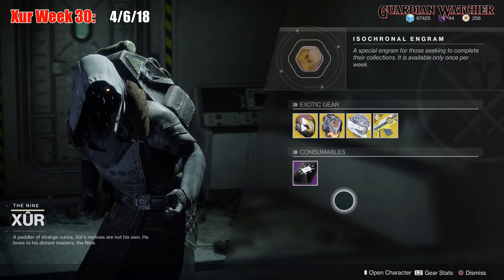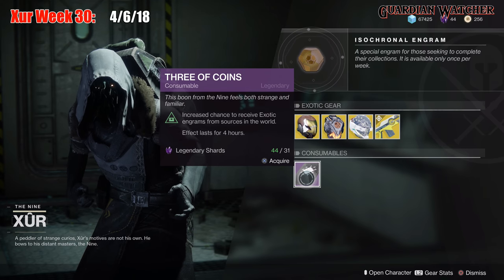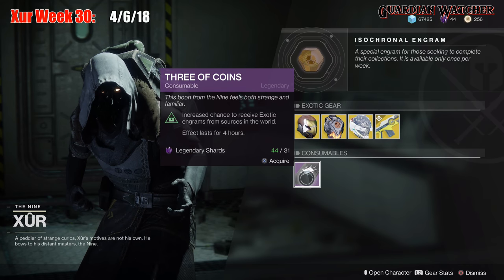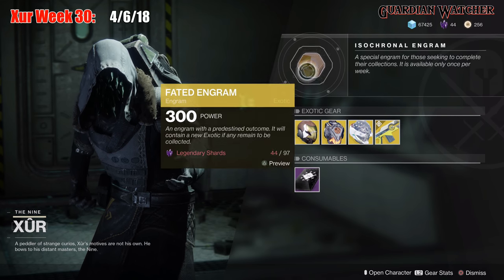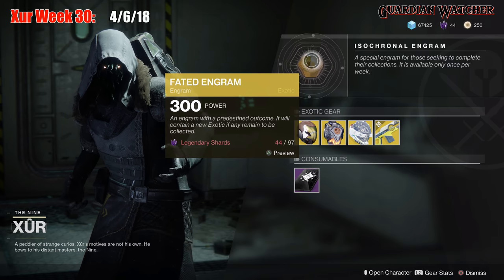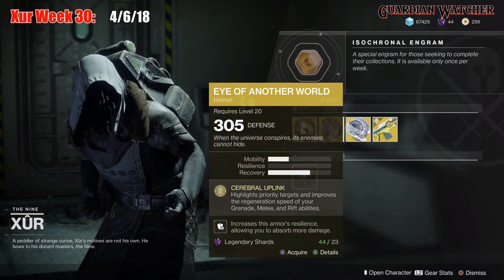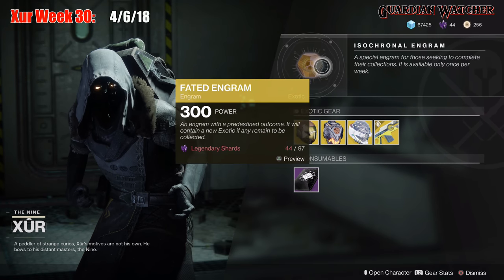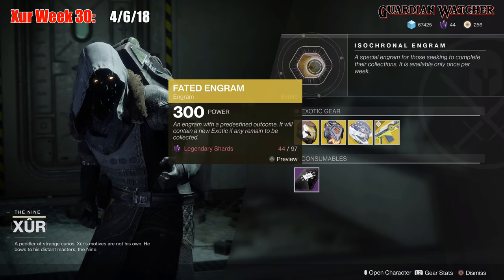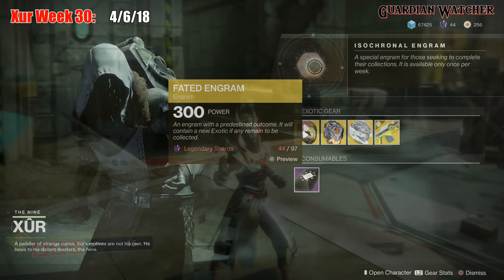Next we have your Consumables — though I feel there should be more. Your Three of Coins: after popping one of these, it gives you a chance to get an exotic for the next 4 hours. And last but not least, we have the Fated Engram. If you guys don't have a specific exotic, grab those first before you spend 97 Legendary Shards on a Fated Engram for an exotic you don't already have.